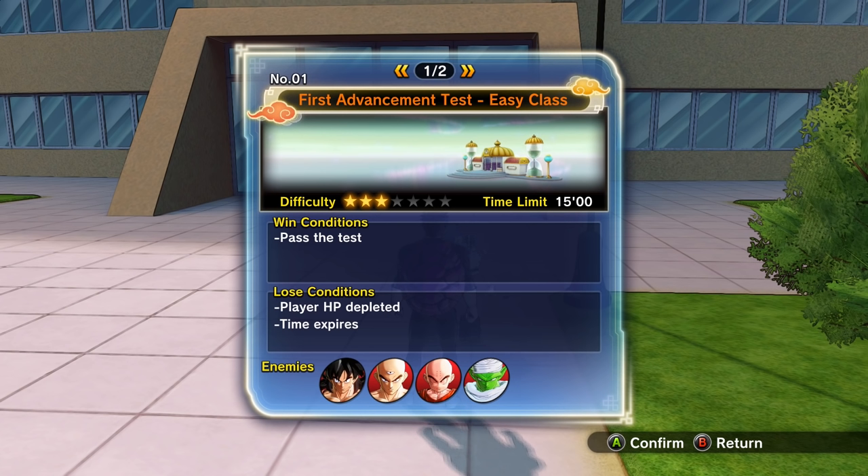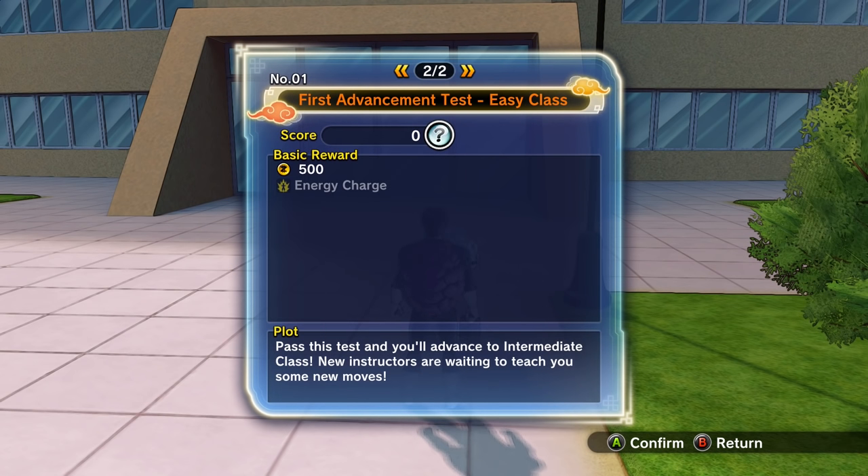Pass the test is the win condition. We're going up against Yamcha, Tien, Krillin, Piccolo, and it's difficulty level three. Why is it difficulty level three? We could get energy charge — we already have energy charge, we got maximum charge for goodness sakes! Pass this test and you'll advance to the intermediate class; new instructors are waiting to teach you some new moves.